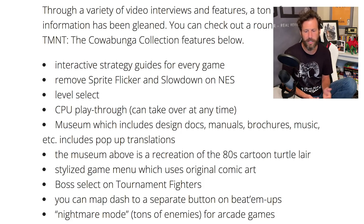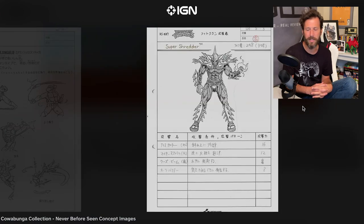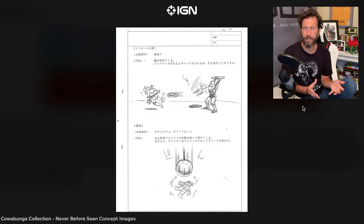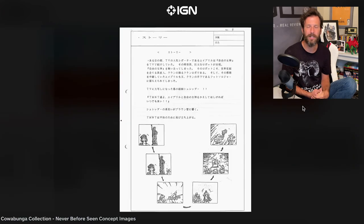At the Comic Con, they also talked about the museum, which includes design documents, manuals, brochures, music, and more. It includes pop-up translation as well. In the video I watched, there are hundreds and hundreds of pages of documents showing the design of the game and the concepts. IGN recently released 11 preview pages which look really cool, and you can see them on their website. But in the museum itself, it has hundreds of pages, which is awesome for Turtles fans. They're also going to have pop-up translation blocks so you can read everything in English and see what the developers were thinking when they created these games.